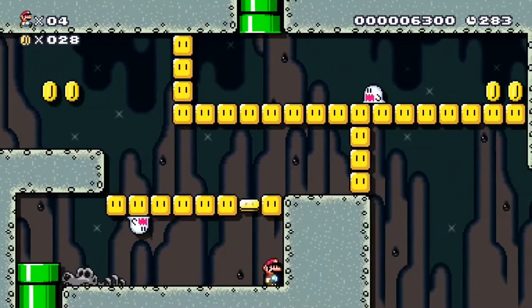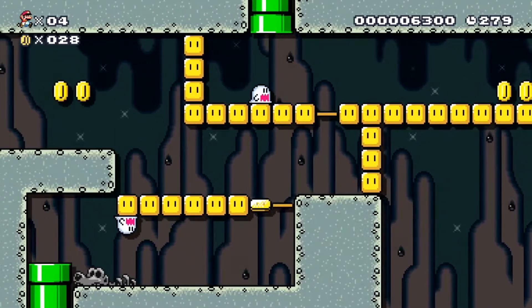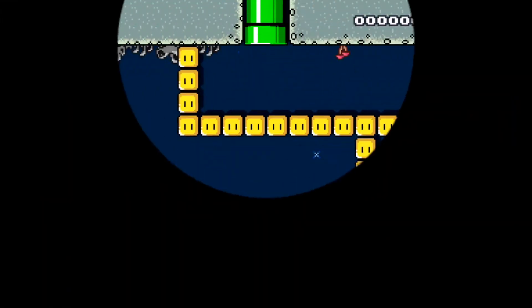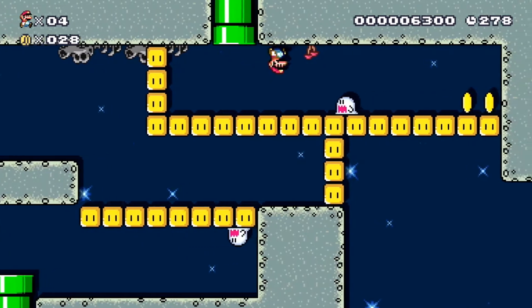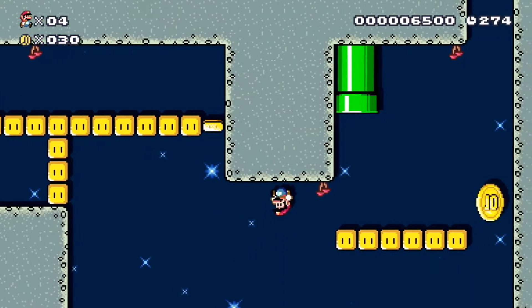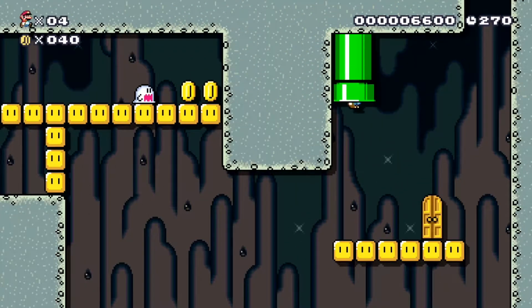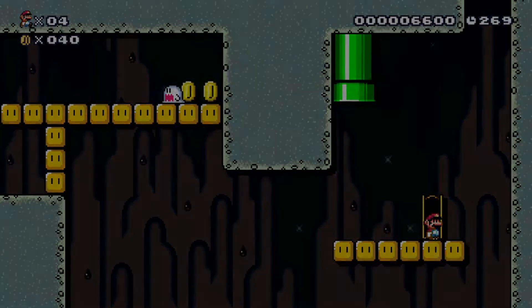Down, down, up through the pipe. When you're upside down like that you have to press the corresponding direction of where you want to go within the pipe. You're used to pressing down, but if you're upside down you have to press up — and if you're downside-up, you know what I mean. Just enough room to make it, and through the door.